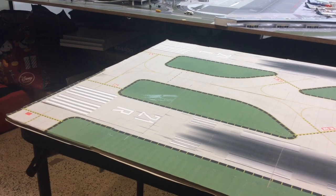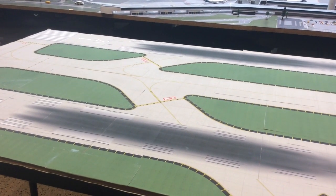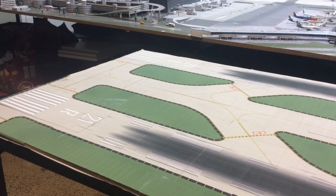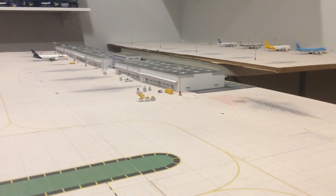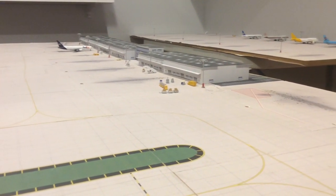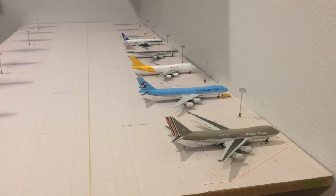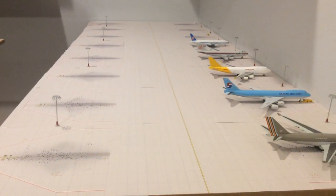Here's the runway setup — I've got two parallel runways set up for landing and takeoff. Now here we have the cargo area, which consists of the FedEx cargo area and the rest of the cargo carriers set up over there. Here's a closer look at the cargo area — it has 16 spots, so it should be more than enough to cover all the operations.